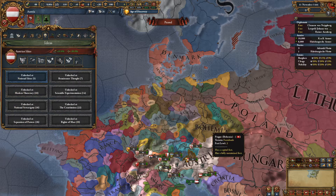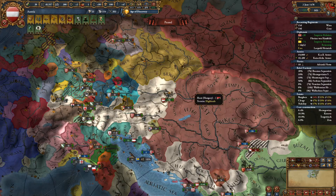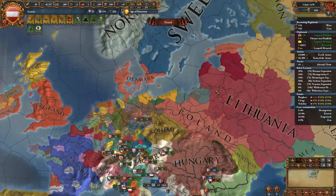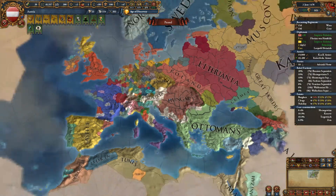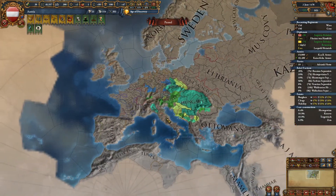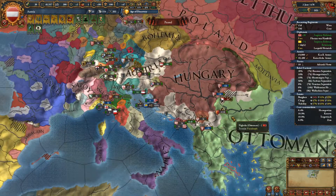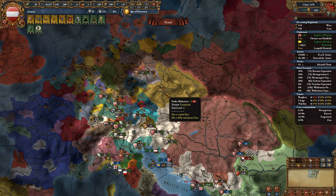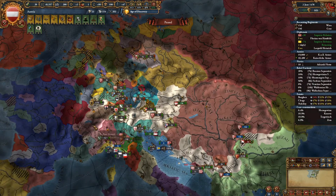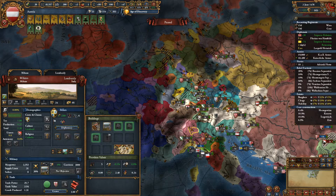Let me jump into one of my save files and show you what you can pull off by invading Bohemia then Hungary by like 1480. Here we are — this is a game I was doing and this is a save file I made because of the position I was in. This is 1478, so 34 years after the beginning of the game. This is what I managed to create out of Austria: I've got a union over Milan, Bohemia, and Hungary, and I've picked up most of the Balkan areas not owned by the Ottomans. This strategy works — invade Bohemia, use Bohemia as might, improve relations, invade Hungary, and you get the event for a union over Milan.